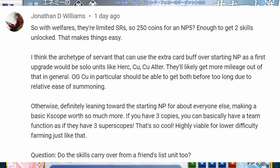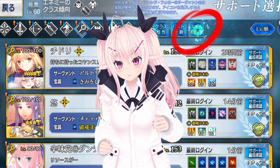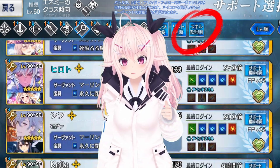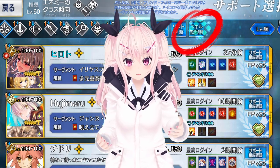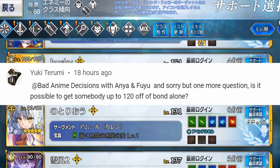Do the Append Skills carry over from a friend list unit too? Yes, as a matter of fact, if you hit the third blue button next to the class selector, you can toggle whether to show the normal skill levels or append skill levels. On my list barely anyone has their append skills unlocked though, and even when they do, it's not always maxed, so it might take a while for the pseudo superscopes to be covered on the support list.